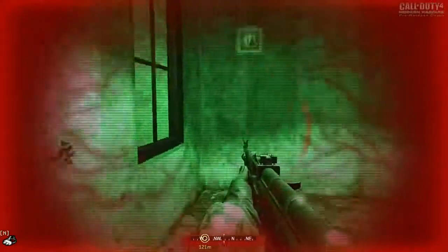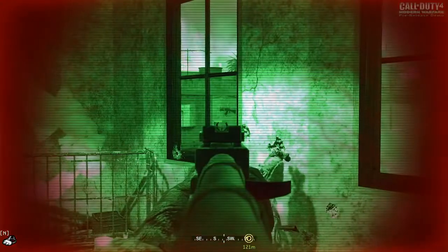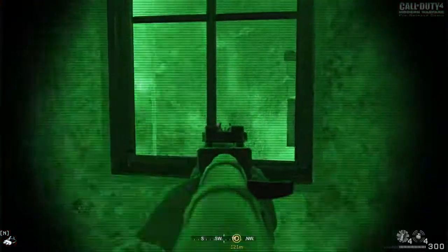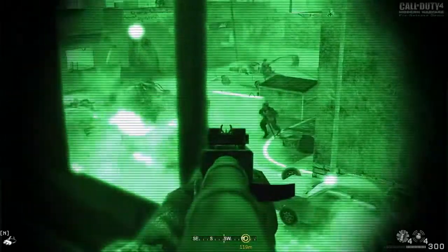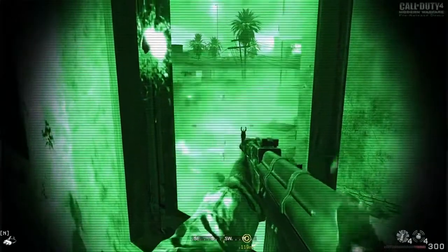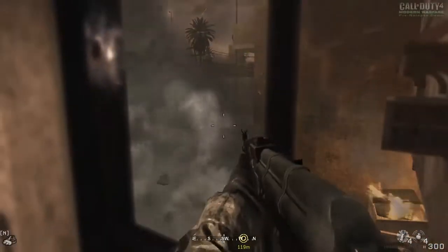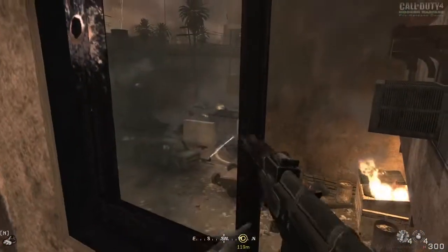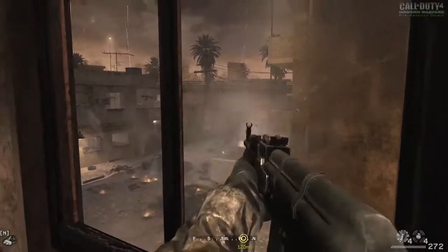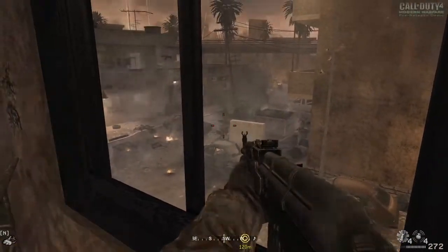Oh crap. Well that's fine, I didn't need legs anyway. I did not need legs anyway. Legs are for wusses. Actually, I probably don't need this anymore — all that's doing is impeding me because I can't see the red that shows they're enemies. Although they don't have names, so that tells you all you need to know anyway.